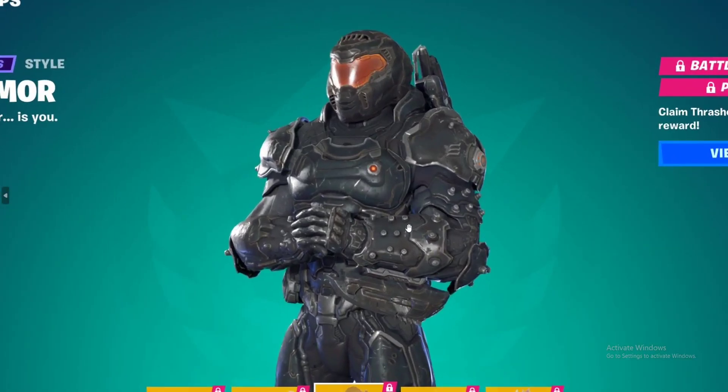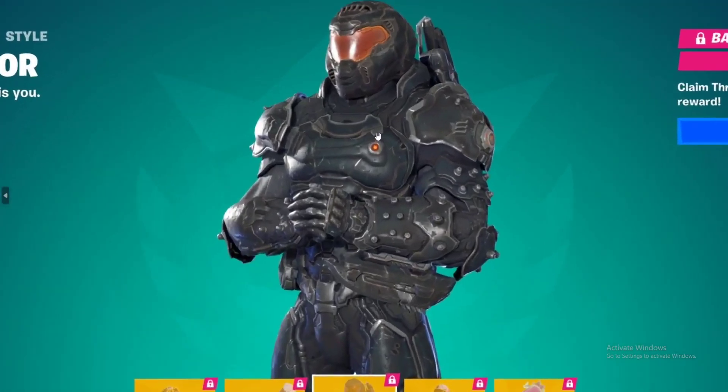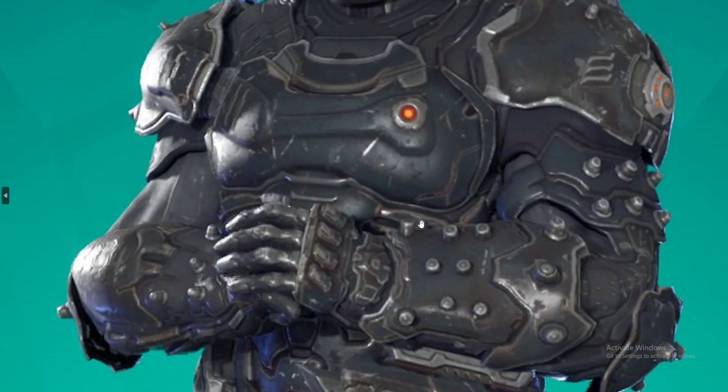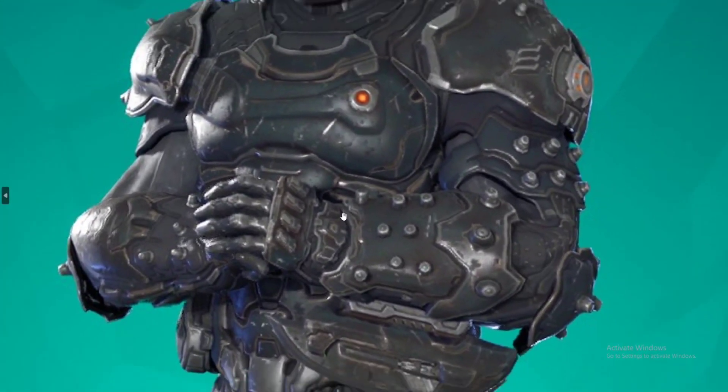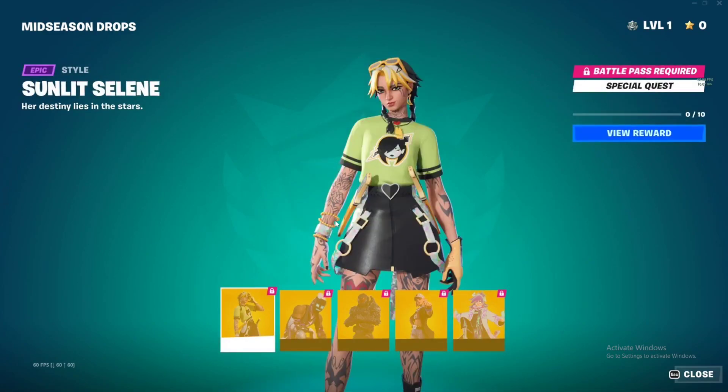The Ember Armor has a lot of varieties — there's a white armor and a grayish armor as well. This skin got a lot of love and the level of detail on this skin — like the damage on the armor — is just insane, absolutely insane. The entire set, if you don't know, is stupidly awesome — the red pickaxe, the back bling, everything is insane.